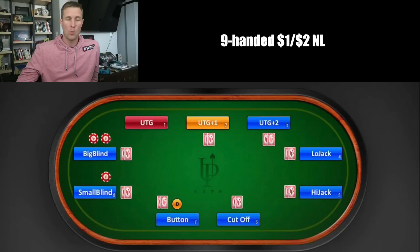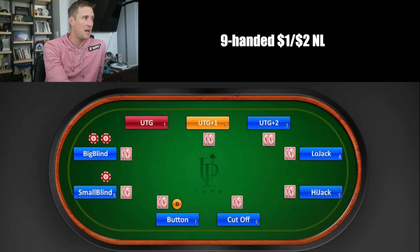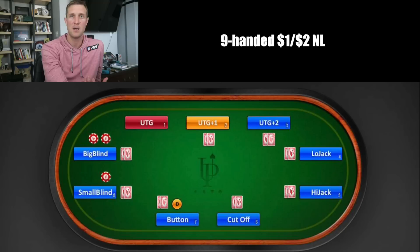What we're looking at here is a nine-handed poker game. For this example, we're playing $1/$2 no-limit Texas hold'em. The small blind puts out a dollar and the big blind puts out $2 before the cards are dealt. Preflop, the first position player is called under the gun — highlighted in red here. They have to play a narrow range because they act before everybody else. Then we have under the gun plus one, under the gun plus two, the low jack (also called middle position), the high jack, the cutoff, and the button, who is the last person to act post-flop. The button is a very powerful position because you have a lot more information.